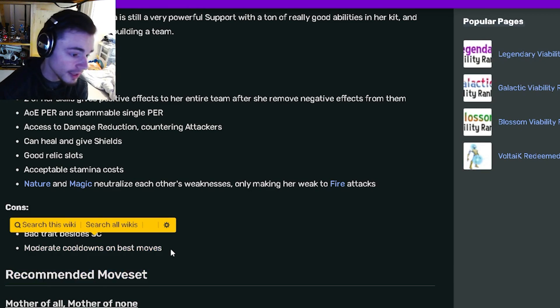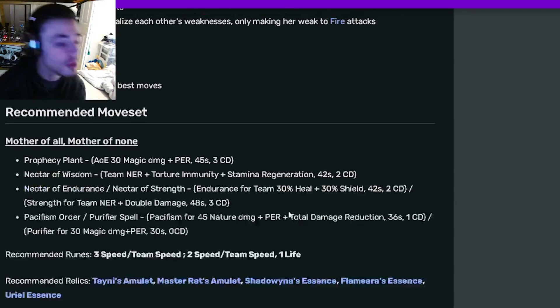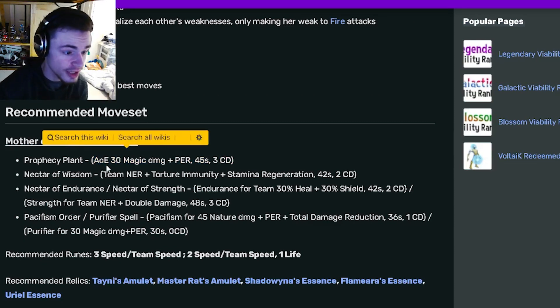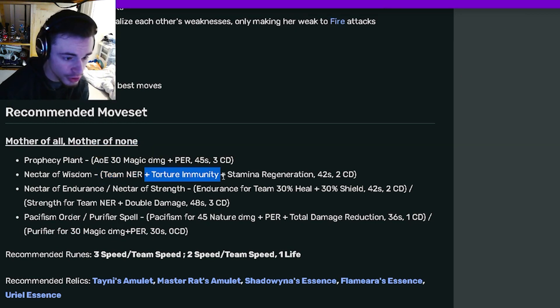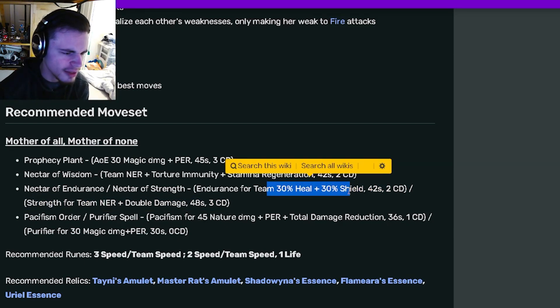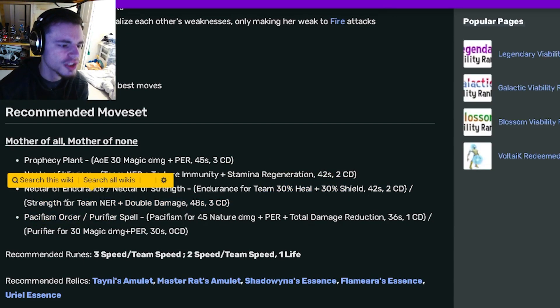Her cons are a bad trait besides the status caster, which we already went over, and moderate cooldowns on her best moves. Looking at her moves, she has an AoE positive effect removal with 30 magic damage, which is really good. She also has a team negative effect removal with torture immunity and stamina regen, which is also really good. She has a 30% heal with a 30% shield as well.